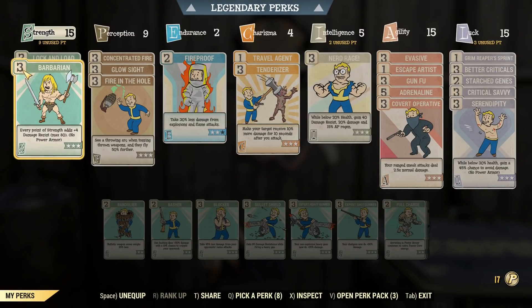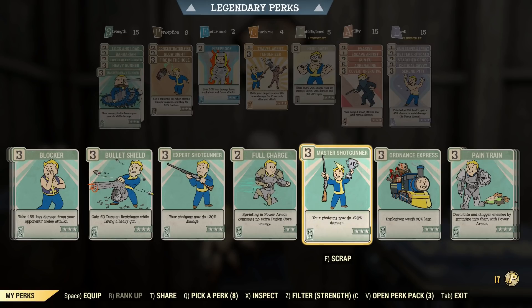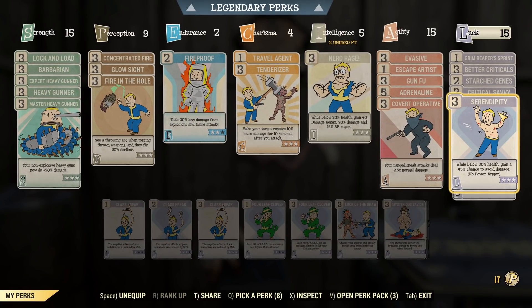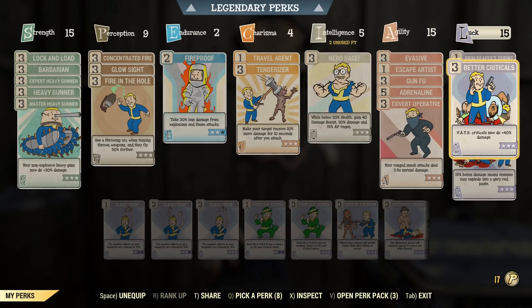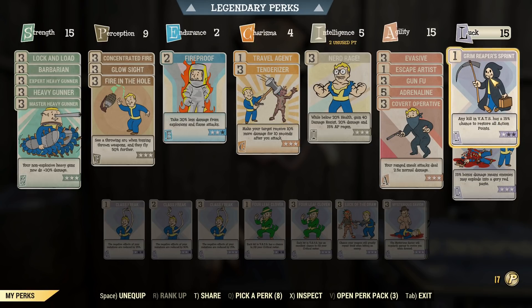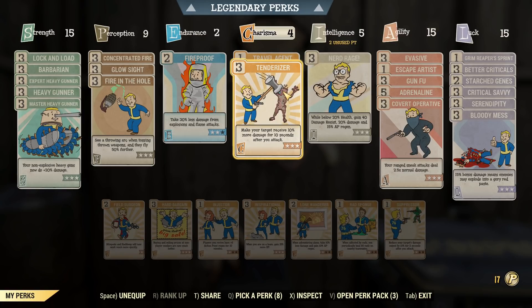We've got Luck and Load and Barbarian in Strength already, which leaves us 9 points to put on these Heavy Gunner perks. We've got enough room in Luck for Bloody Mess. We've got Serendipity for survivability, Critical Savvy and Better Criticals for damage, and Guaranteed Hits as much as possible. Grim Reaper Sprint is there too — if we get a big Gun Foo chain, we might be able to activate that and keep gunning with our Plasma Caster. We've got Tenderizer as well.